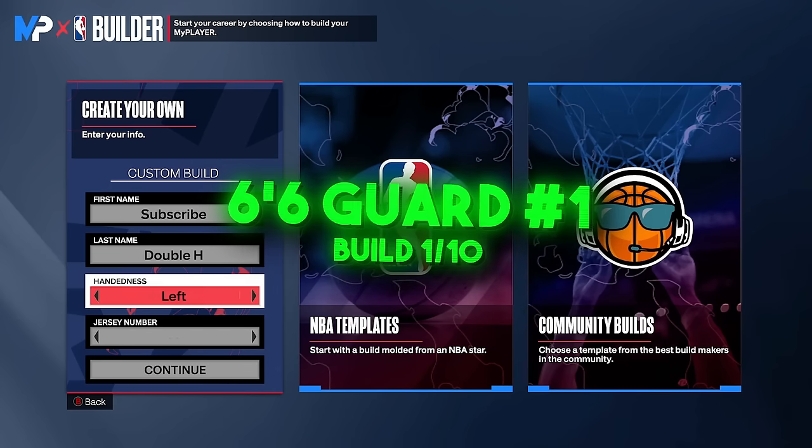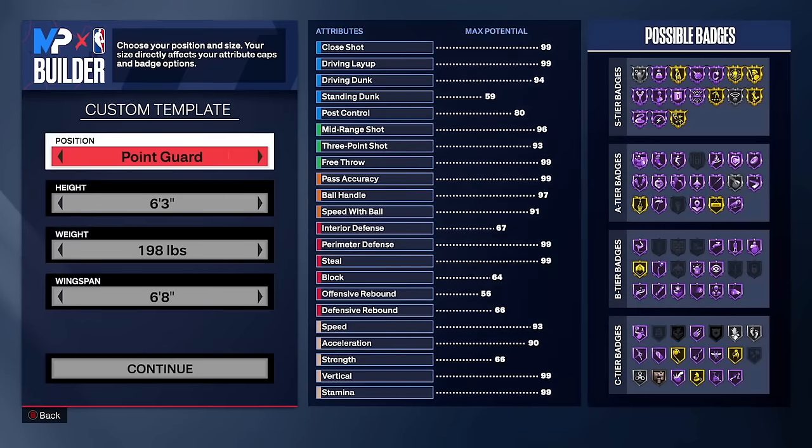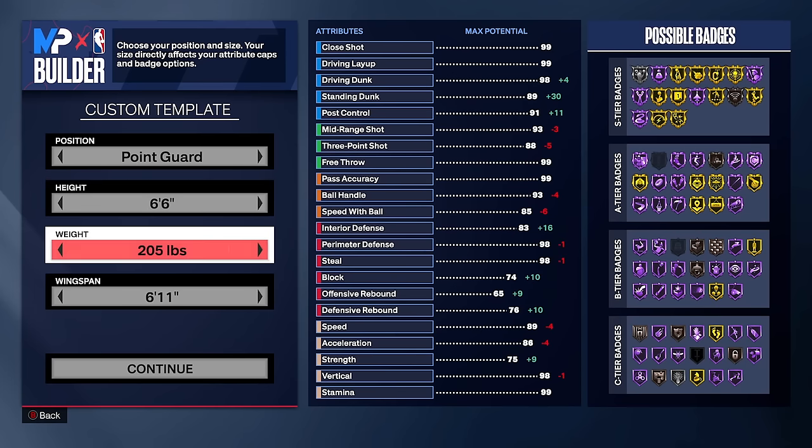With the first guard build, and with all builds, we're going to go with the left hand — though right or left is your personal preference, it won't make your build better or worse. Same with jersey number. We're making our first guard build: it's going to be able to take screens and iso. It'll be 6'6, which is really the meta for 2K24, and you can make it a point guard or shooting guard.